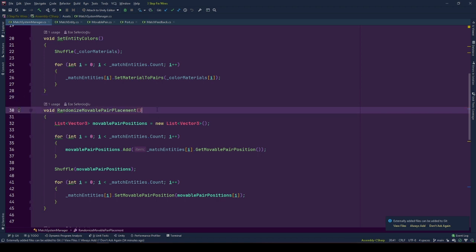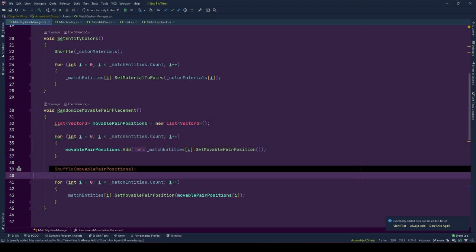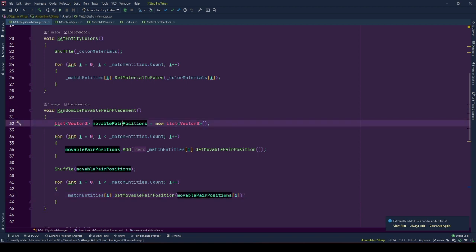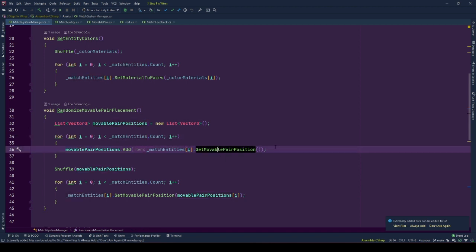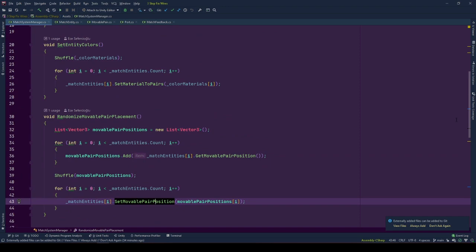SetEntityColors randomly shuffles the color materials list and gives the reference of the color material to the corresponding match entity behavior by calling setMaterialToPairs. RandomizeMovablePairPlacement has two parts: getting the mobile object's positions from the match entities, and then informing each match entity of the next mixed position. Mobile object initial positions are stored in a movablePairPositions Vector3 list, filled by looping through each match entity and calling getMovablePairPosition. After getting the positions, we shuffle the movablePairPositions list, then loop all match entities again and inform them of the new position by calling setMovablePairPosition.